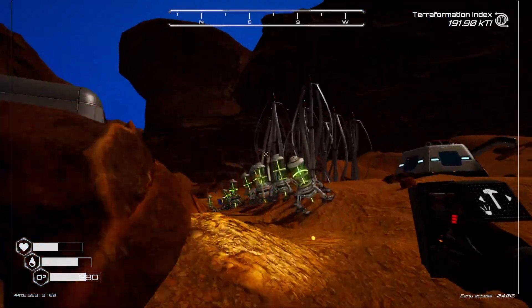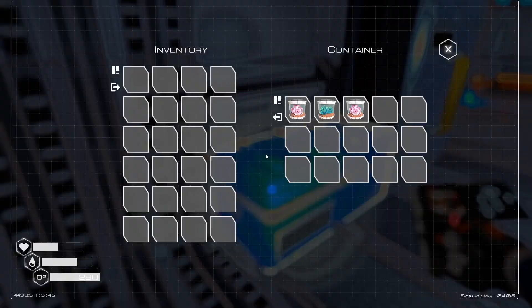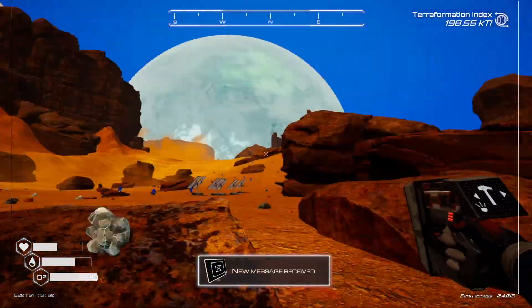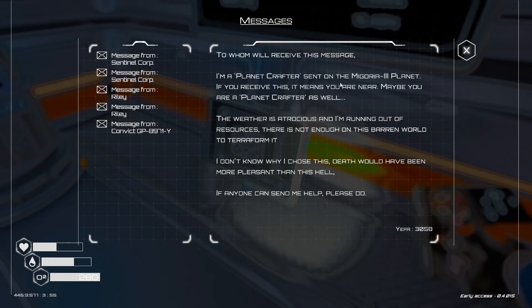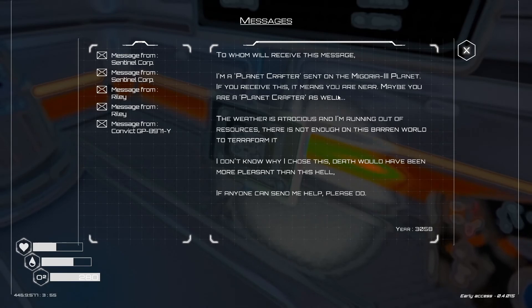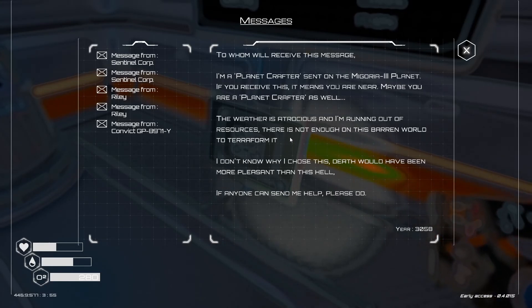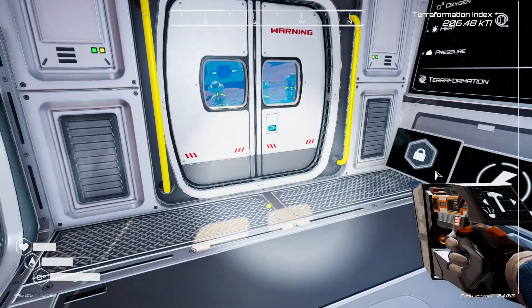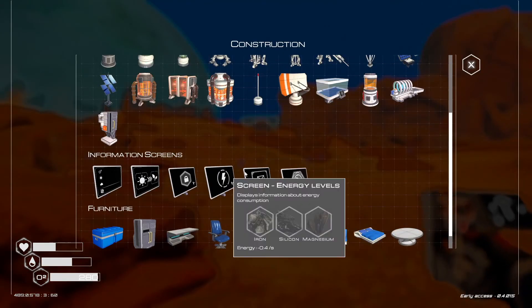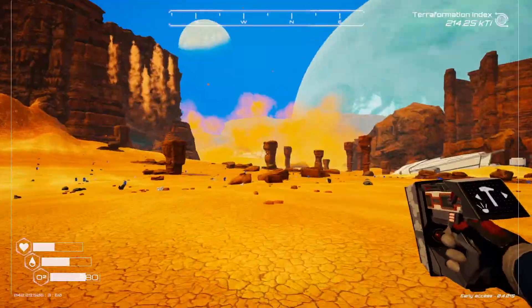We need three more, so let's do that. Oh, I got a new message — let's read it: 'To whoever will receive this message, I am a planet crafter sent from Megoria Three. If you receive this it means you are near. The weather is atrocious, I'm running out of resources — there is not enough to terraform it. If anyone can send help please do.' We got a heater T3 and I've unlocked the advanced craft station!